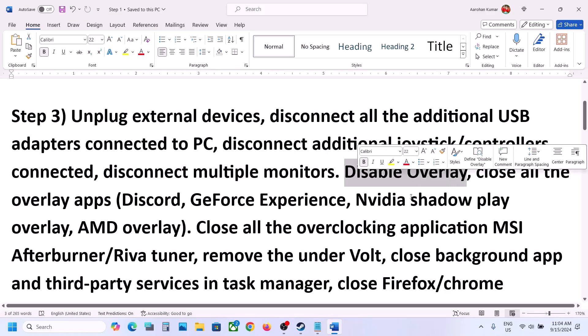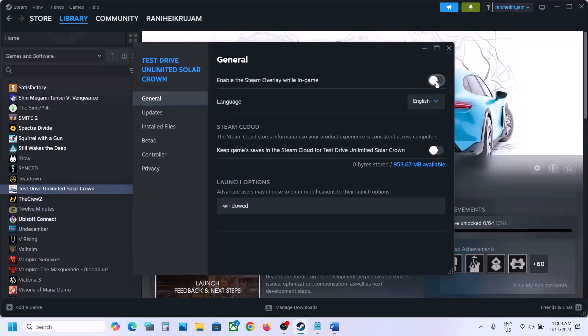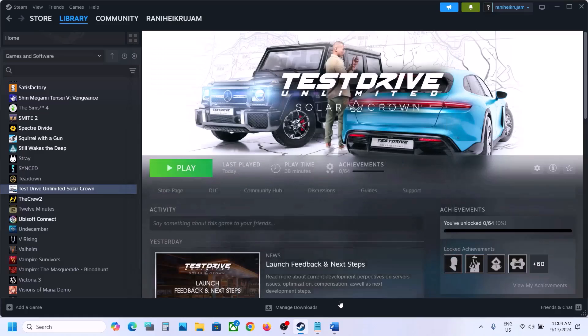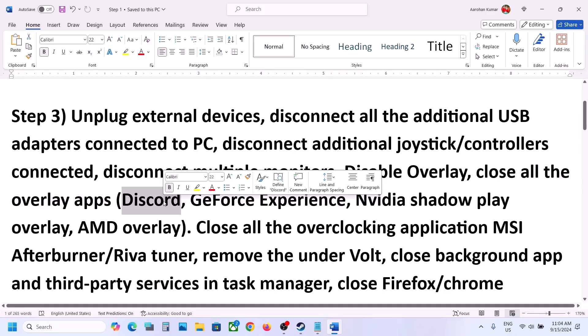Disable overlays. For this, go to Steam, right-click on the game, select Properties. If "Enable the Steam overlay while in game" is on, turn it off and then check. Also close all other overlay applications — if you have Discord with overlay enabled, go to Discord settings and turn off the overlay.